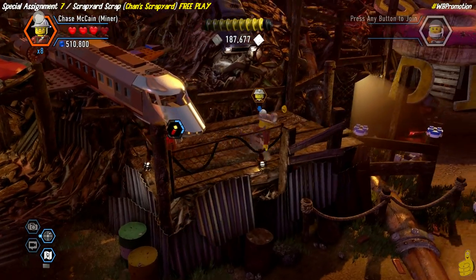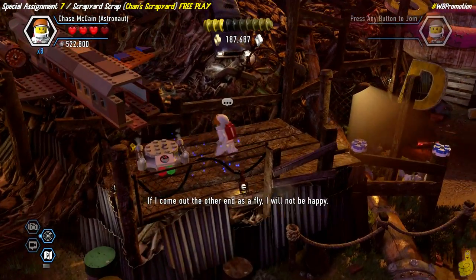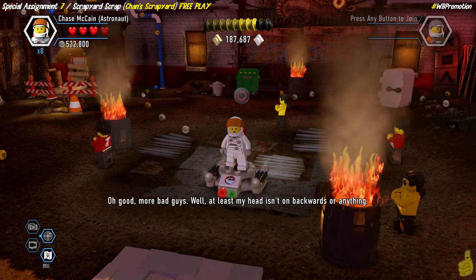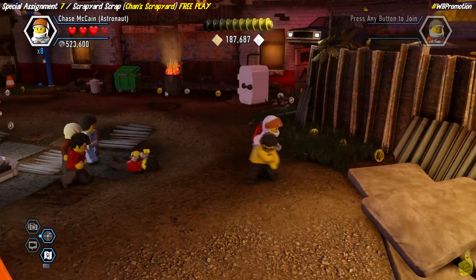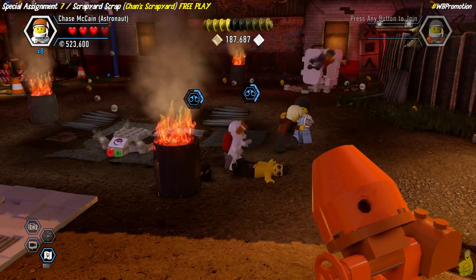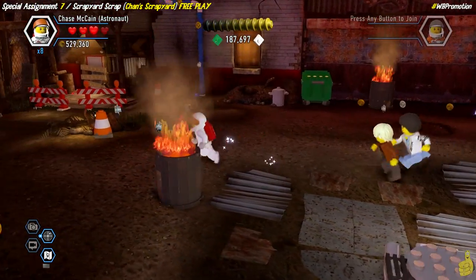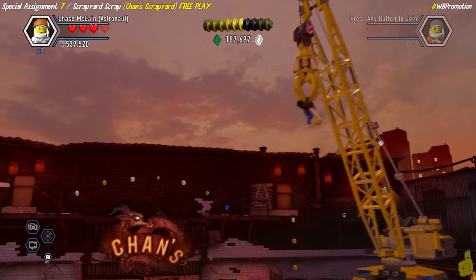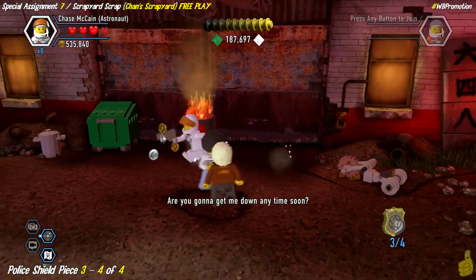We hop along the poles, slam-dunk the dynamite into the brown barrel, and blow up the front of an airplane — which somehow gives us the pieces for a teleporter. We zap over to the far right side of the junkyard, defeat a bunch of bad guys using grapple tosses, and accidentally break open another piece of junkyard art while fighting. We also build a final trike from another art piece, and that gives us police shield piece number three!